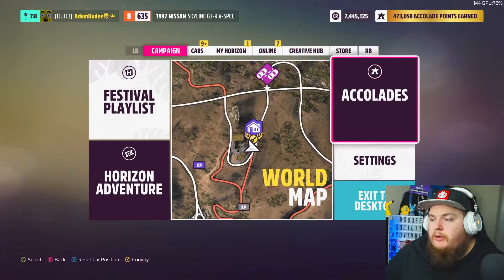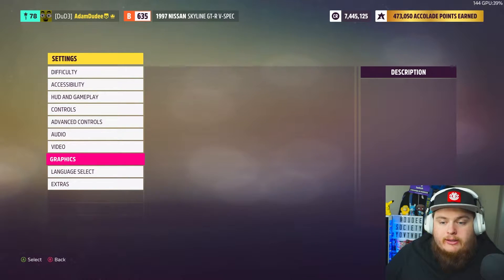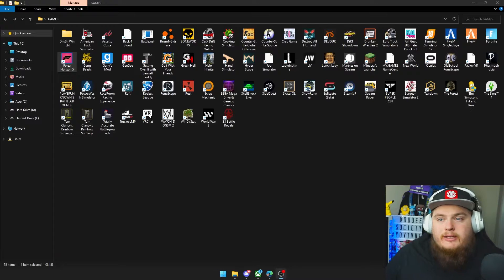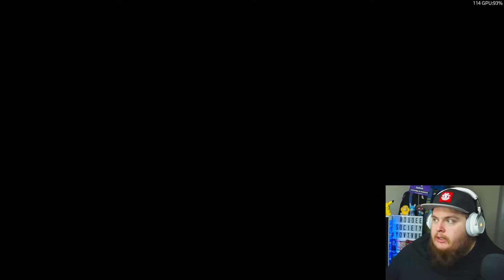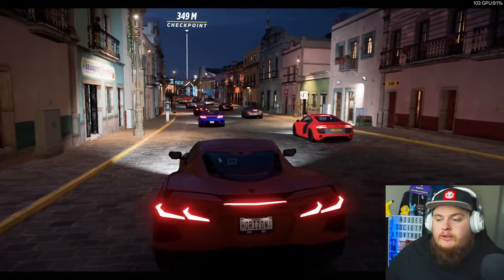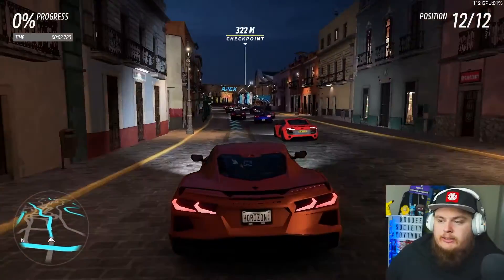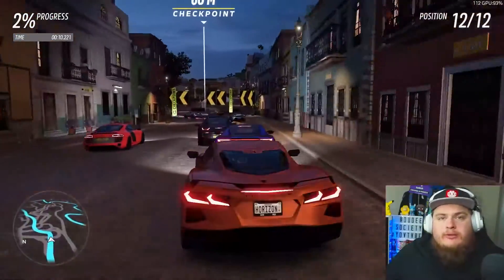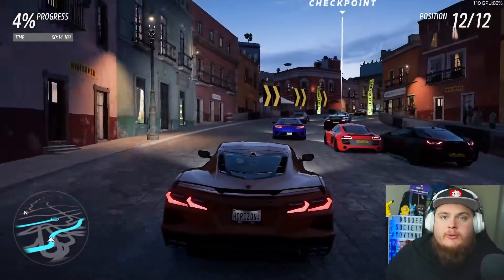We're going to hit the start button, scroll across to settings, and go to graphics. A good place to start is to hit the benchmark, click yes, and give it two or three minutes. The game will restart and bring you to a screen where it does some background testing, then takes you into a race to test all the settings and make sure everything works well. Let the race run and see if it alters or improves anything, then we'll tweak some settings.